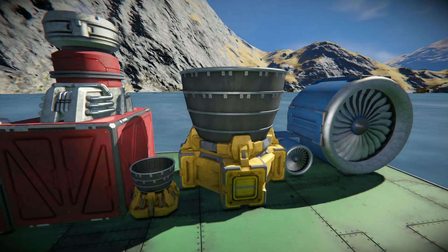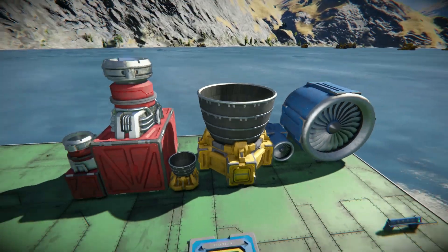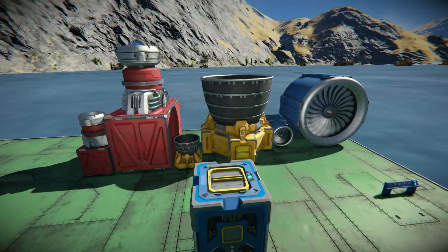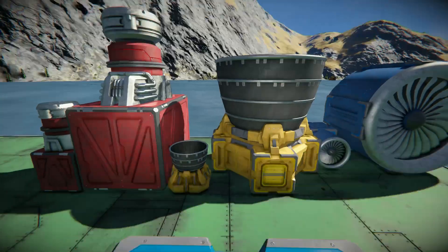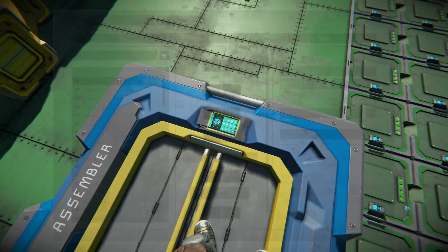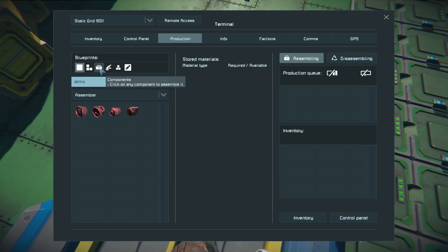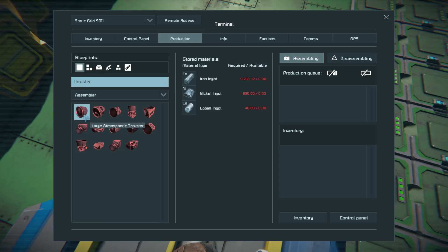Ion and atmospheric thrusters can use any means to generate electricity, including hydrogen engines or uranium. For material costs: the large atmospheric thruster requires about 10,000 iron, 2,000 nickel, and 40 cobalt. The large hydrogen thruster uses only 3,000 iron, 400 nickel, but 250 cobalt.